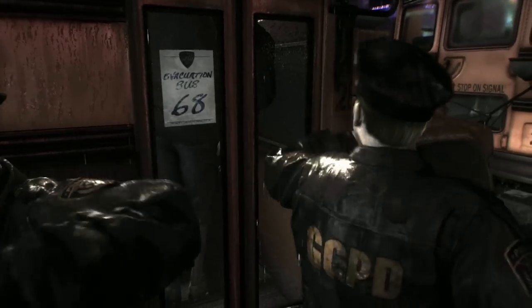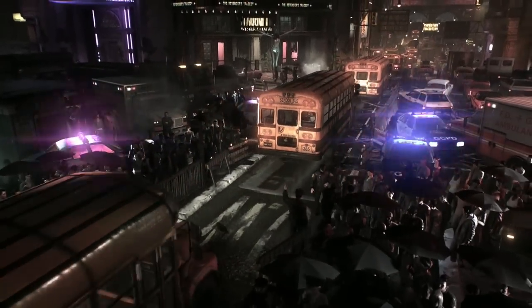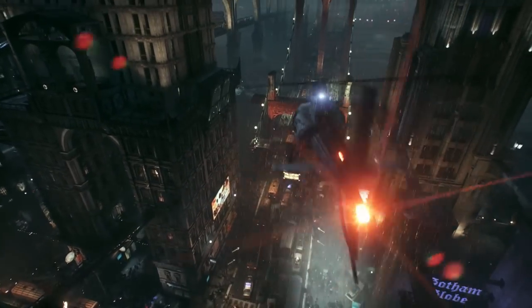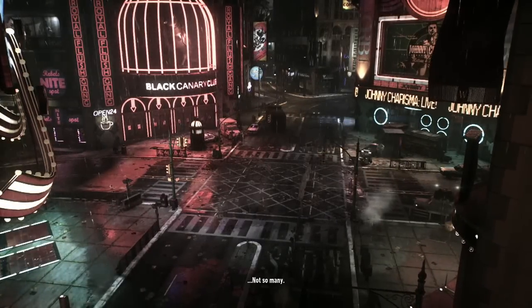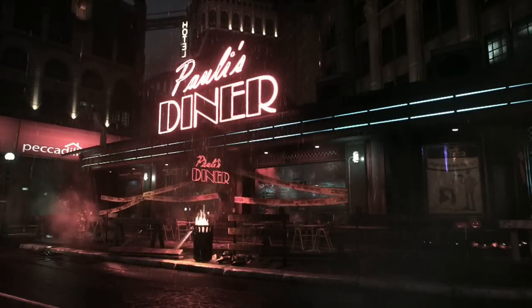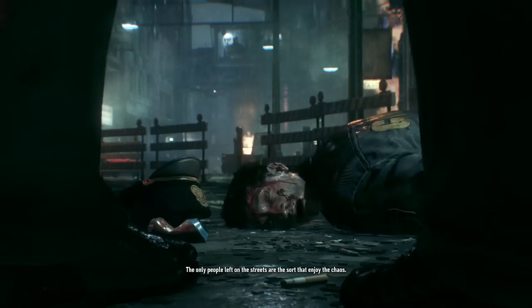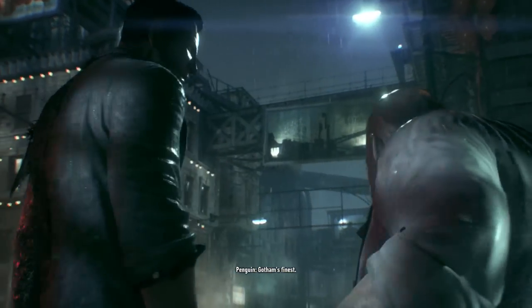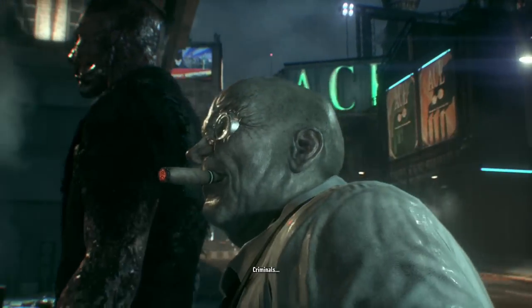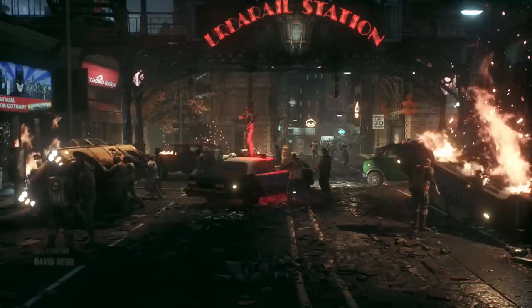They're all panicking now — they're evacuating the city. That can explain some of the things I'll probably be seeing later involving the Batmobile. Three million people in Gotham City — today, not so many. They fully evacuated the city. The only people left on the streets are the sort that enjoy the chaos: Penguin, Two-Face — they murdered that cop. Not enough good people left to stop them.